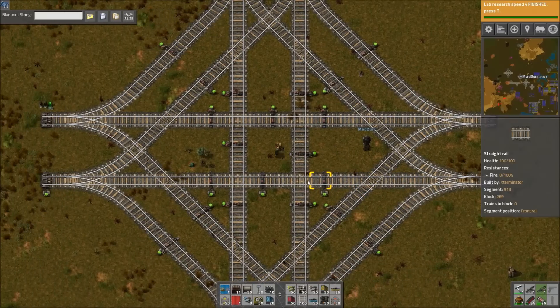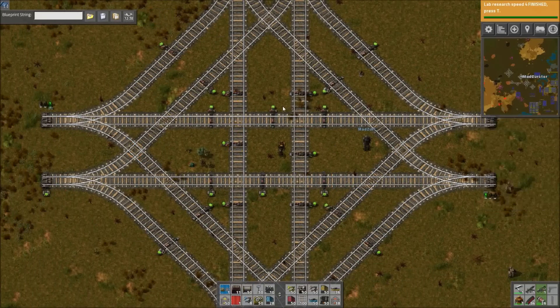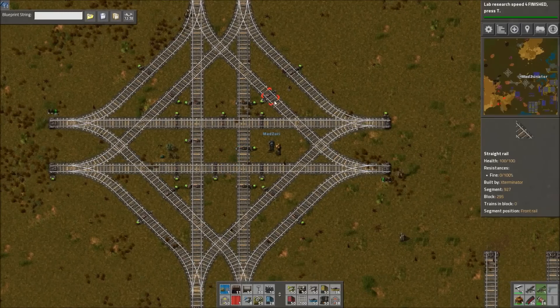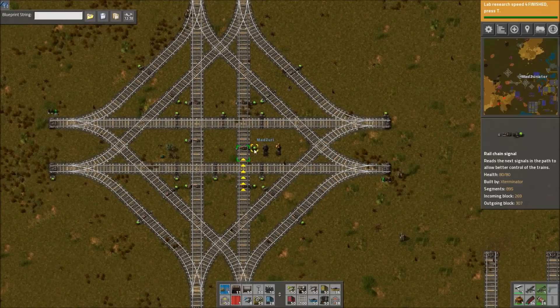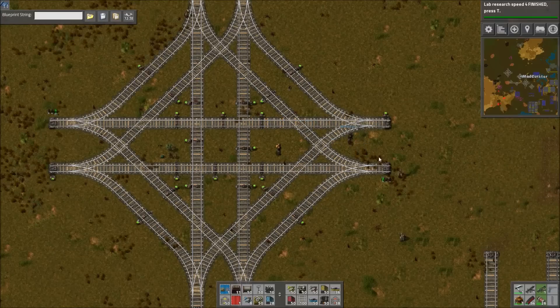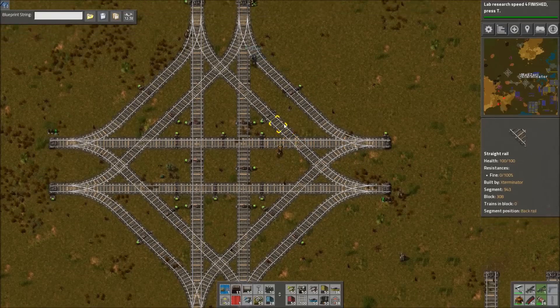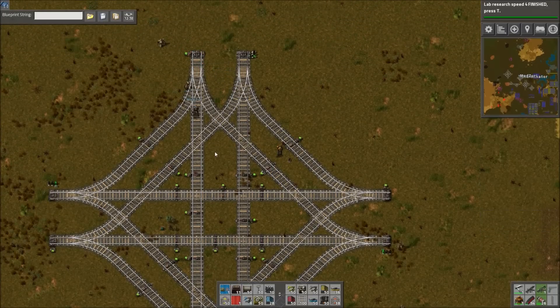Without the signals you need, it essentially just limits this to one train through at a time because of the signaling? Right — one train can enter and exit this node at a time heading in the same direction, that sort of thing.